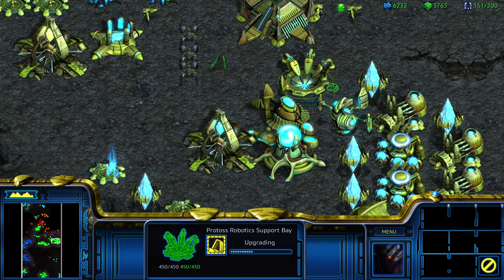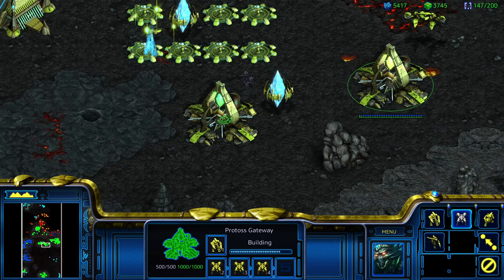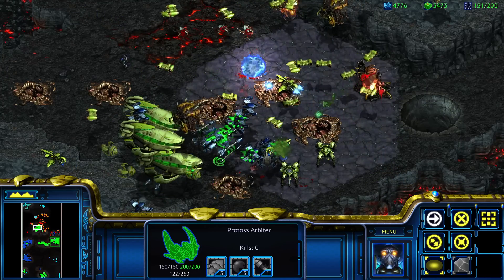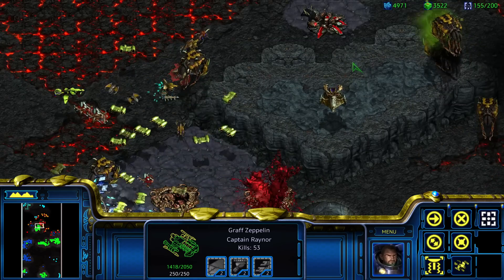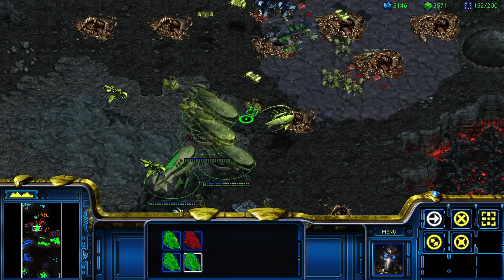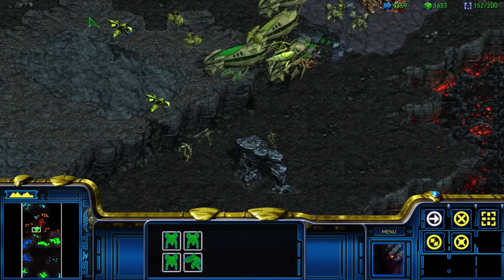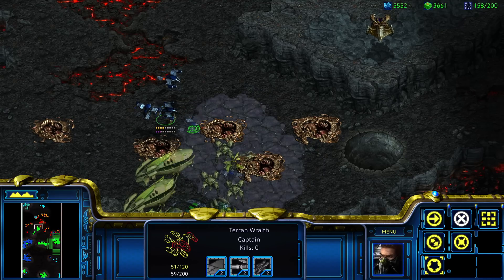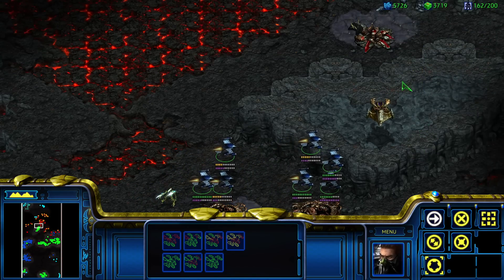It just feels way too dangerous to bring Zeratul — he is very strong, but it just feels very dangerous. We're gonna make so many Zealots. We'll bring in some Dragoons. We just need some quantity in this army now. Feeling like maybe we're gonna want to back out and heal Graf Zeppelin soon. If we bring Zeratul we can heal our guys! We've got a little launching point. I'm bringing him up. Wraiths, you have a job to do — murder.